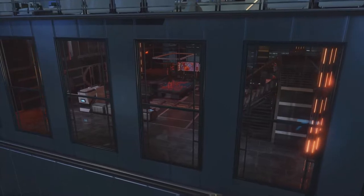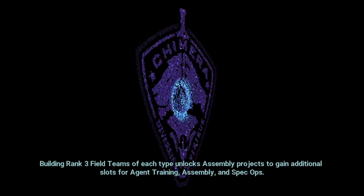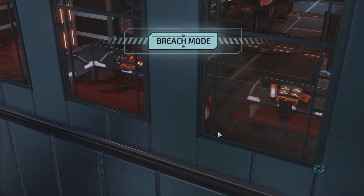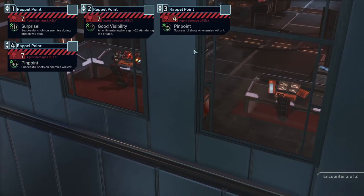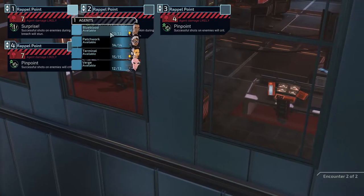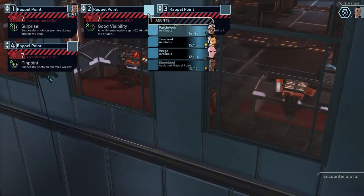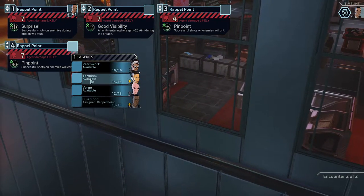Another special room - no, that's just the previous room. It doesn't seem like I ever fight bosses. Encounter one out of two - because this is gonna be the super long mission. Successful shots on enemies during breach will stun. Blue Blood - all units entering here get 25 aim during the breach. Successful shots will crit. Our chance to hit is already ridiculous.